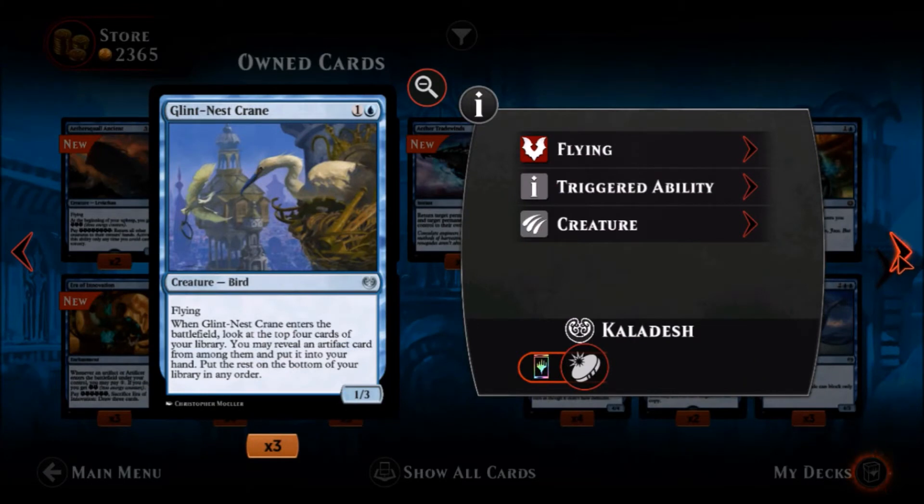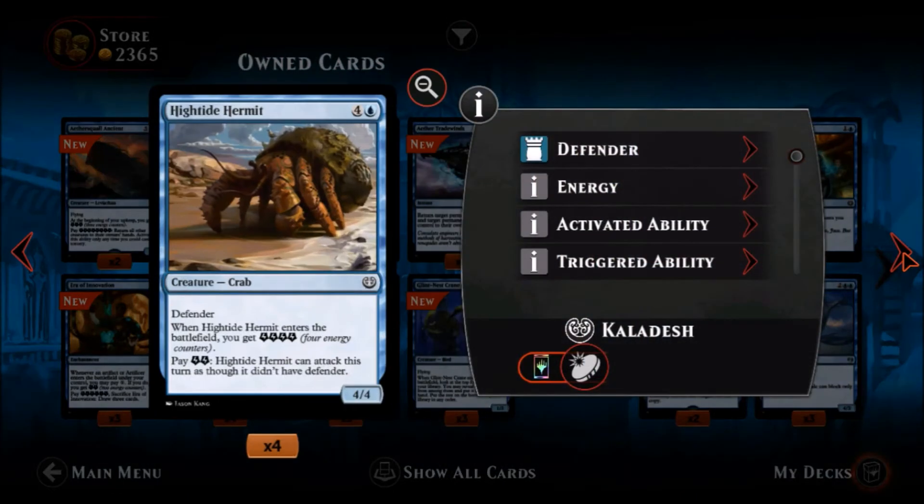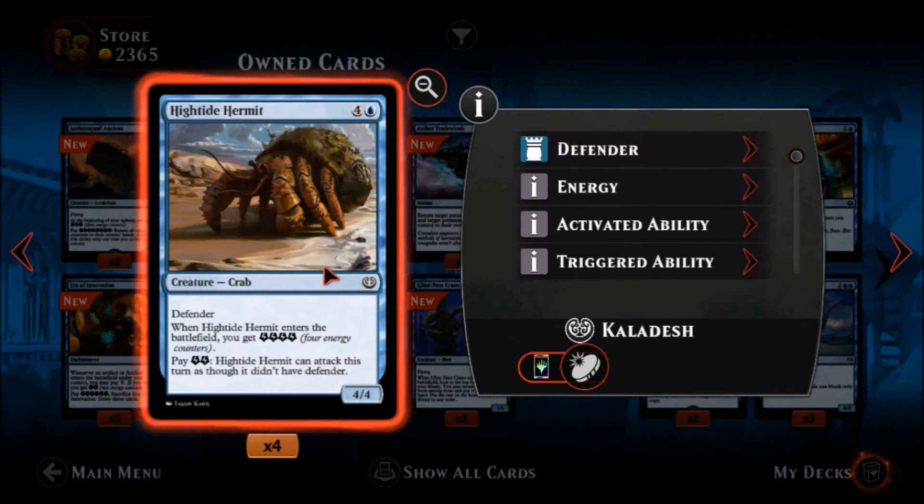Glint-Nest Crane — one blue one colorless, an uncommon Bird, a one-three with flying. For two mana flying one-three is not bad. When Glint-Nest Crane enters the battlefield, look at the top four cards of your library, reveal an artifact card from among them and put it into your hand, put the rest on the bottom of your library in any order. Very good card all around, especially in an artifact deck. Hightide Hermit — one blue four colorless, a common Crab, a four-four with Defender. Not enthused. When it enters you get four energy counters, and you can pay two energy for it to attack this turn as though it didn't have Defender. There are better ways to get a four-power attacker, though the four energy counters on entry is kind of interesting.